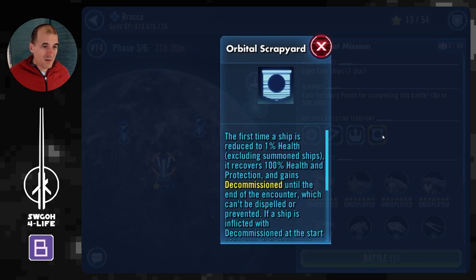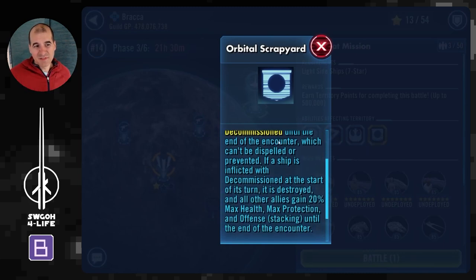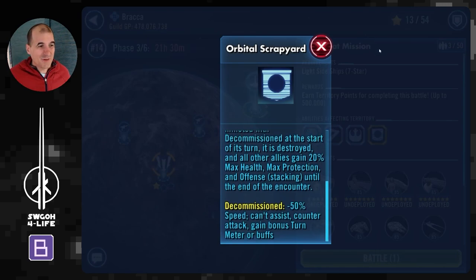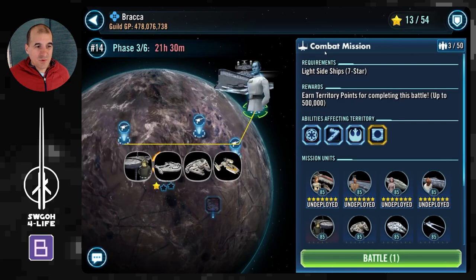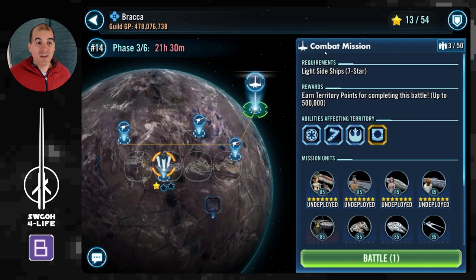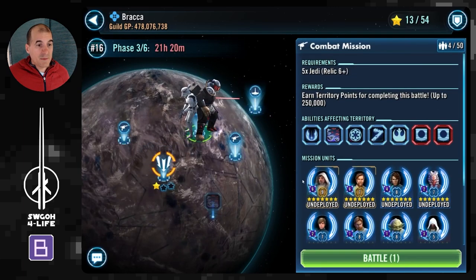Now, the modifier for the fleet mission: the first time a ship is reduced to one health it gets decommissioned — kind of like Fracture, they can't really do much, and then on their next turn they're just defeated. I don't quite understand the purpose of this modifier, but it's there and it's annoying. What you want to do here is use Profundity — from my testing, any other fleet gets smashed. I personally don't have Profundity at seven stars yet, but from what I've seen, facing Chimaera, Profundity makes it pretty trivial to complete.